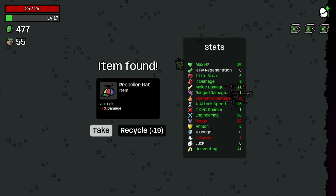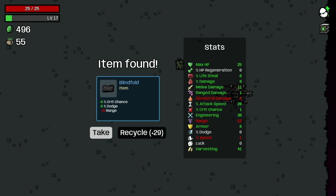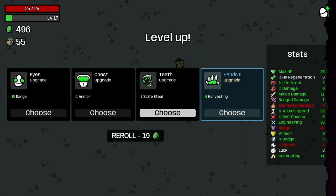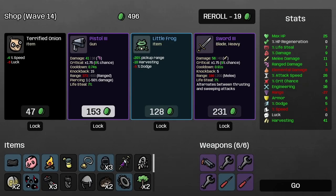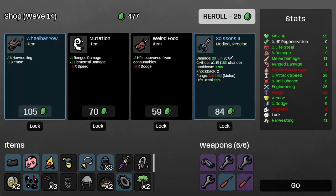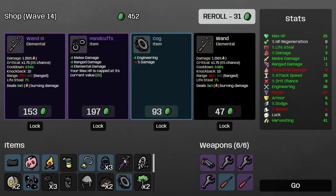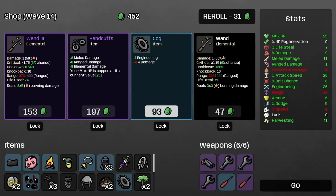Luck — you know what, fine, we'll take it. We're going to nerf our range into the ground; I don't care. And lifesteal again. A level three pistol and level three sword, but we aren't doing those unfortunately. I need something that's going to buff our overall damage.